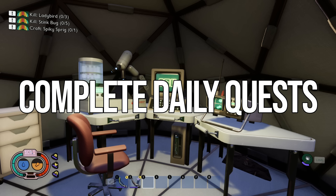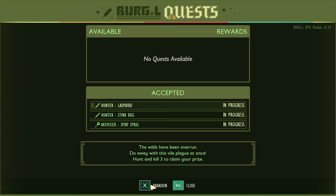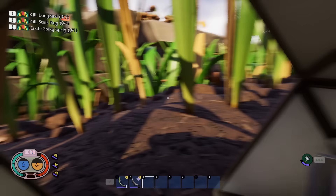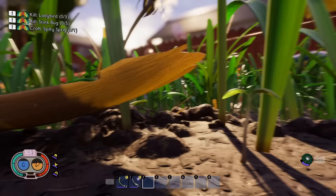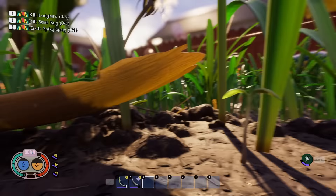The last thing I wish I knew sooner is that you can get three daily quests. Go to the ASL terminals — found at any field station or most labs around the yard — and select Burgle quests. You get three quests per day, and completing them rewards you with raw science. Each new day you can pick up three more, so make sure you do these daily, as it's your best source of raw science for purchasing things in the science shop.